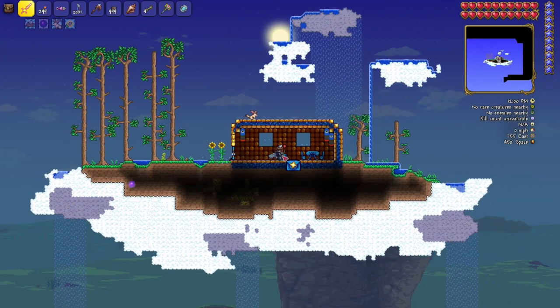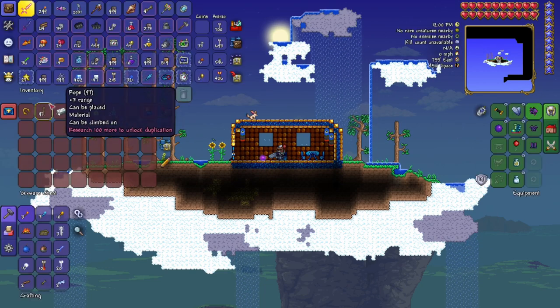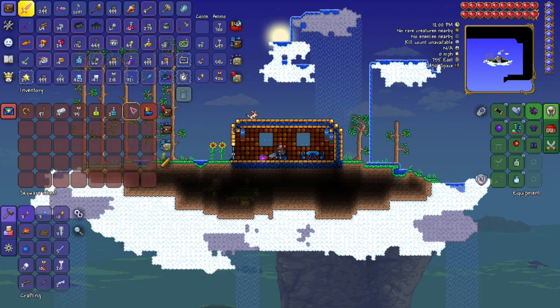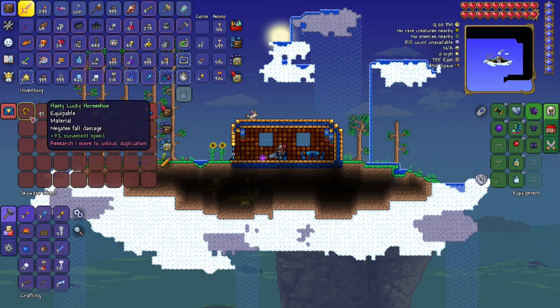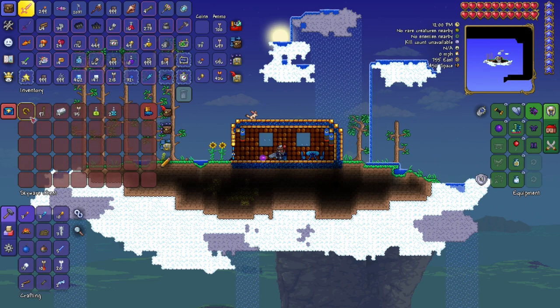We were at 755 east by 450 — right click there and there you go, there's the lucky horseshoe! There were probably torches or maybe gold here before. Anyway, there is your lucky horseshoe here in Terraria for console, Xbox, and PlayStation. Make sure you subscribe and I'll see you next time — ciao!